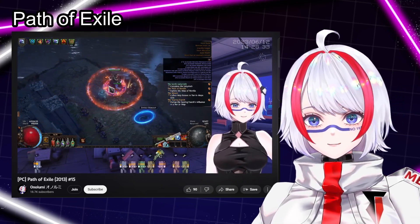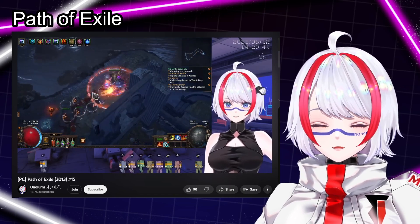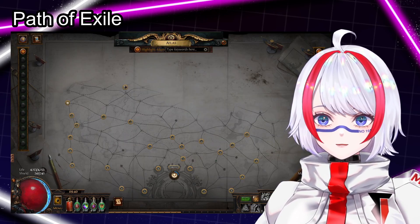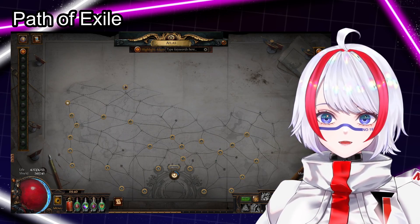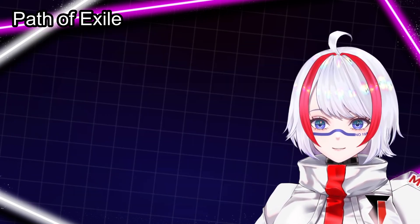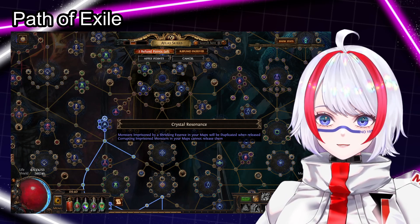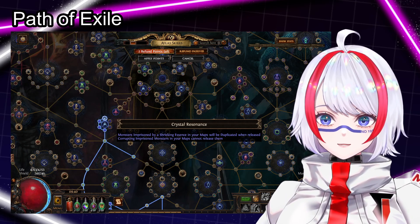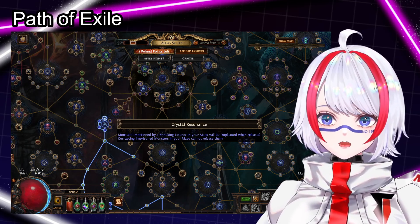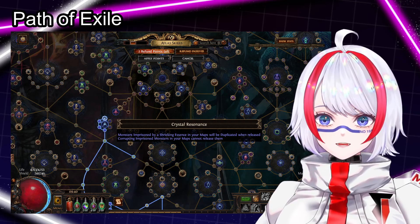Hello everybody, this is the recap for Path of Exile. I was able to do three new maps. This is the current look of my atlas map, and I was able to get three points for the atlas tree, where I get the big knot for the essence, as you can see here.